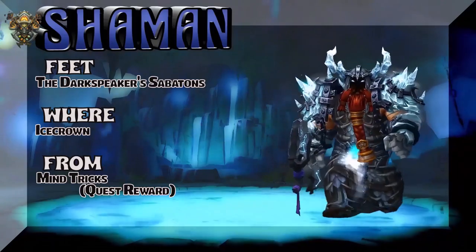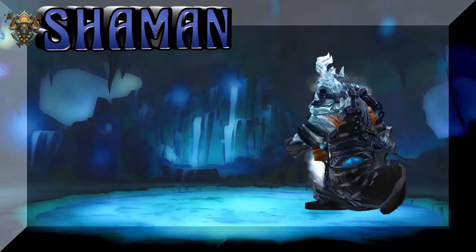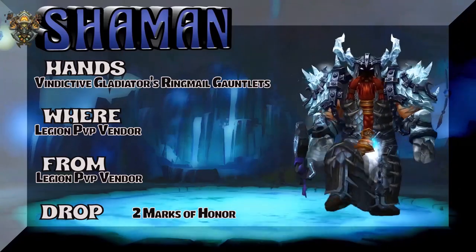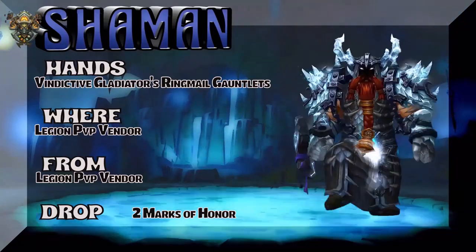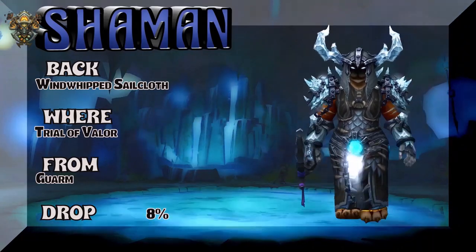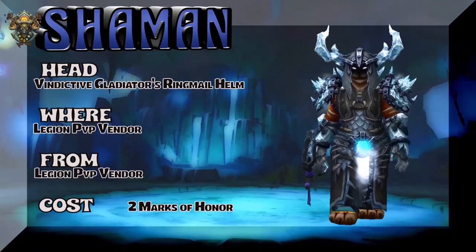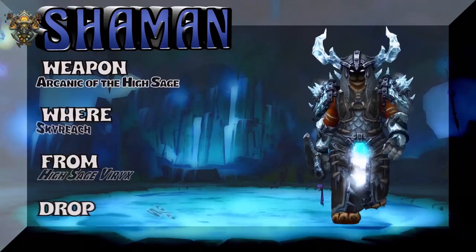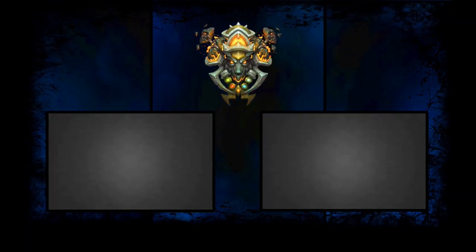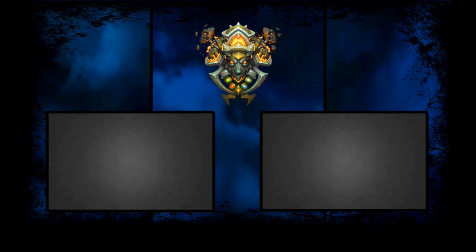Moving on to a dwarf and the feet, which are out of Icecrown — it's a quest reward: Dark Speaker's Sabatons, really worth getting; it goes with a lot of shaman and hunter sets. The hands are the Vindictive Gladiator's Ringmail Gauntlets from the Legion PvP vendor. So basically the shoulders, gloves, belt, and helm are all part of the Legion PvP tier. The back is also Legion but from Trial of Valor — Guarm is the boss. The headpiece is also the Vindictive Gladiator's Ringmail Helm from the Legion PvP vendor. The weapon is the Arcanic of the High Sage — Skyreach, High Sage drops it. This is Luxley saying whatever time of day it is for you, make your day epic. Thanks for watching.